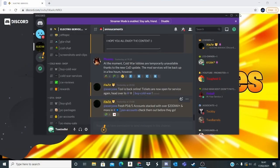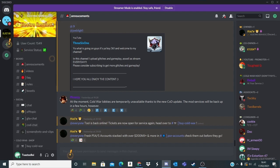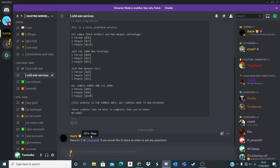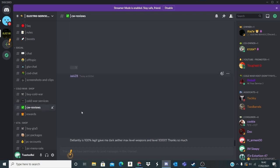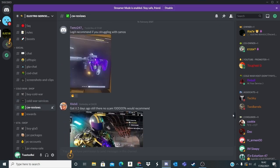When you're on the screen you simply load up to a screen like this — this is the Discord server. As you can see there's announcements, videos, and rules. Where you want to buy from is simply see all the packages in Cold War services and head out there. Buy GTA 5 and just place your order there. It's very cheap and there are many vouchers. Look at the reviews — they're all giving good reviews, definitely recommended.